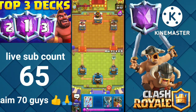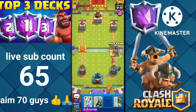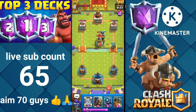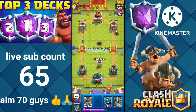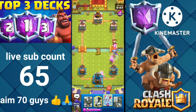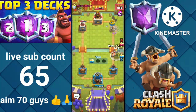The Wizard connects and the Mini P.E.K.K.A also connects. Let's play Mini P.E.K.K.A to force out the Valkyrie. I think it's time to activate the King Tower with our Tornado — okay, I failed it. Let's play Arrows on the Wall Breakers, then Wizard to counter the Bomb Tower, then Hunter. The Mini P.E.K.K.A connected — that's it!